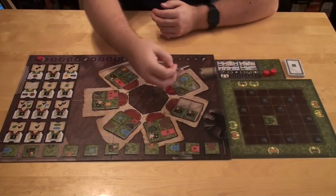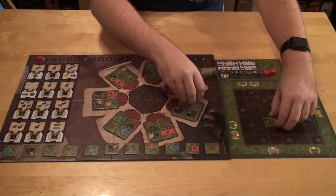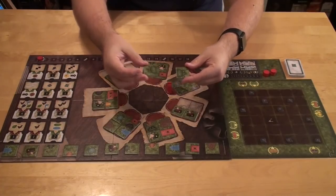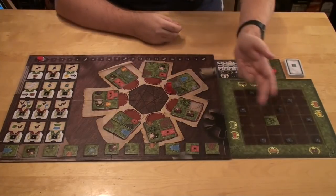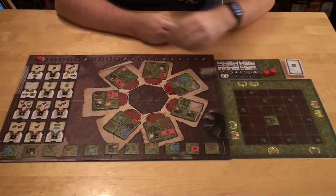Sometimes you'll complete different buildings and landscapes to get bonuses. There are four types of landscapes which give you different resources. They can be two to four pieces long. You get X minus one resources depending on the number of tiles — so if you have two tiles, that's two minus one, which is one resource, and so on.